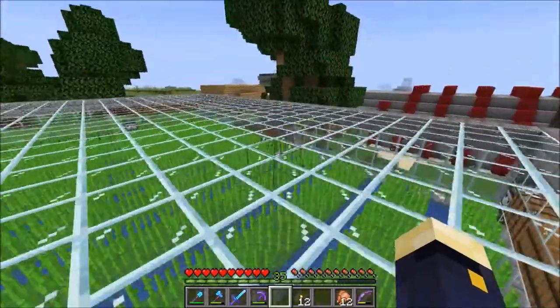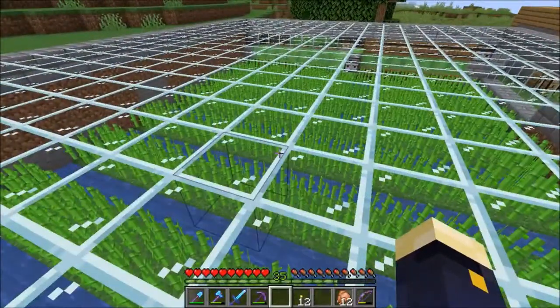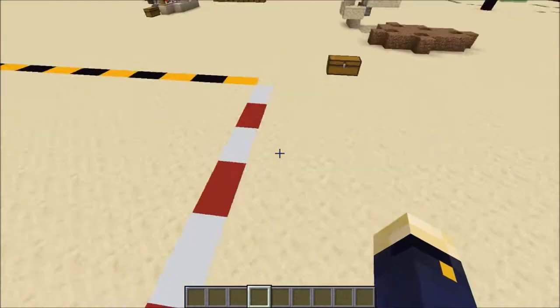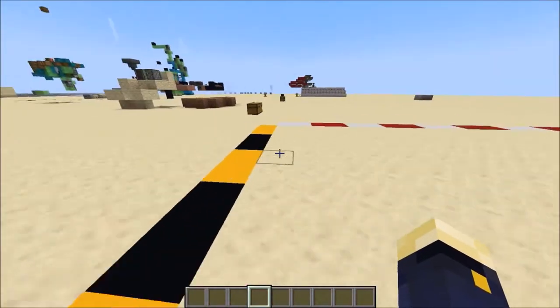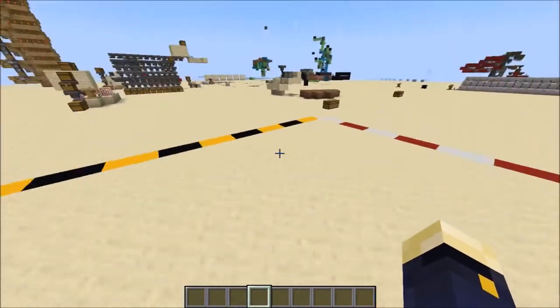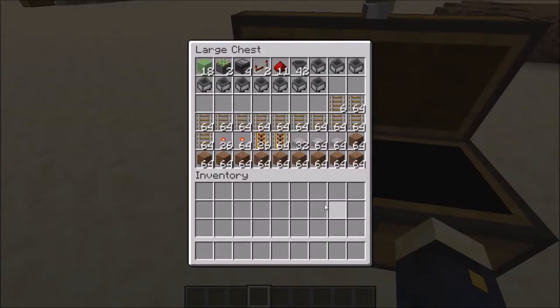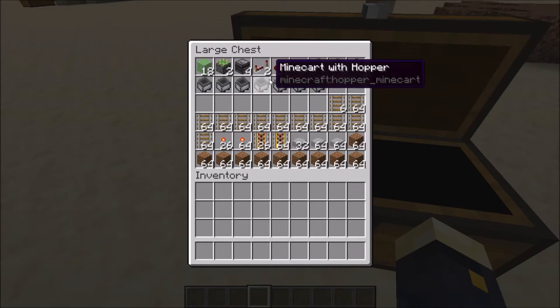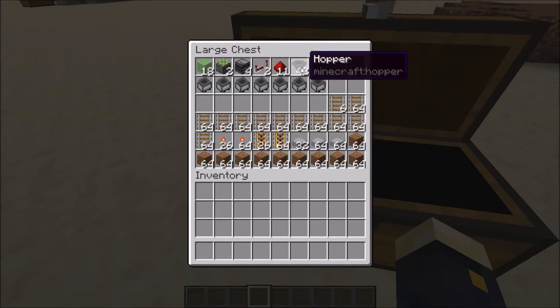I'm going to hop into a creative world and get this tutorial started. This is where we're going to be constructing this sugarcane farm, and I'm making it 20 by 40. With this design you can make it any length long — it has to be 20 blocks wide. The materials you need in survival: 18 slime blocks, 2 sticky pistons, 4 observers, 2 redstone repeaters, 11 redstone dust. For hoppers, I'd recommend at least 42 — you can get away with 21, but 42 is the minimum if you want an efficient farm that doesn't get clogged up.